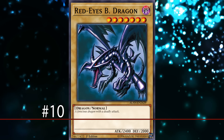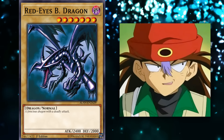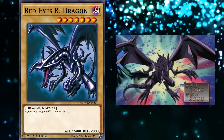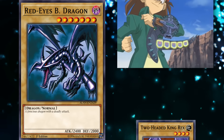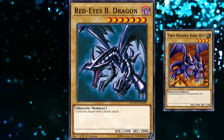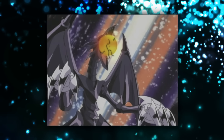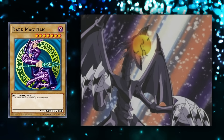At number 10, we have Red-Eyes Black Dragon, which was, according to Rex, the strongest card in his deck during Duelist Kingdom. Red-Eyes Black Dragon is a ferocious dragon with a deadly attack. It might seem strange to see the dinosaur duelist playing a dragon monster, but this was common for Rex's strategy. By using weaker dinosaur monsters in the early game to defend his life points, Rex could eventually evolve into using more powerful dragons. This was especially apparent when Red-Eyes was equipped with Dragon Nails, which brought its attack to 3000, meaning most opponents had no way of defeating it, virtually guaranteeing Rex a free win.